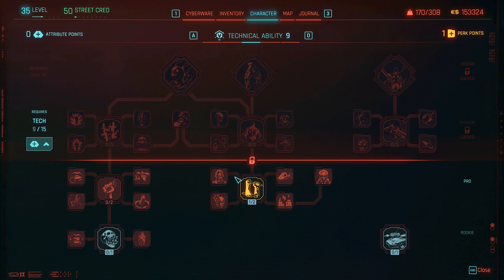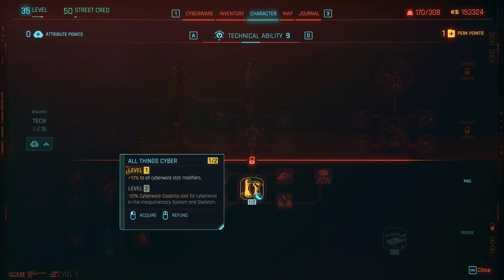That's interesting — those are quite good for extra burst damage really, if I ever need it. Now if I go tech ability, what can I do here? Level two: minus 20% cyber capacity cost. Okay, so let's do that.